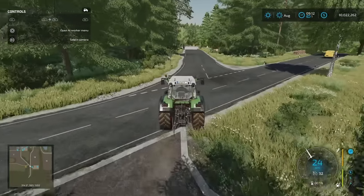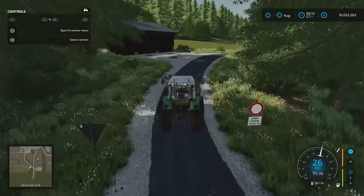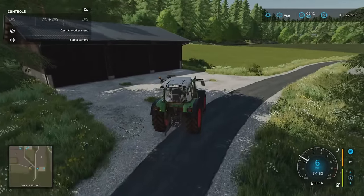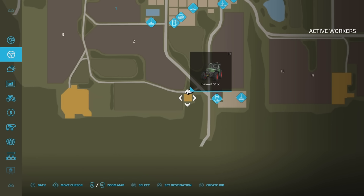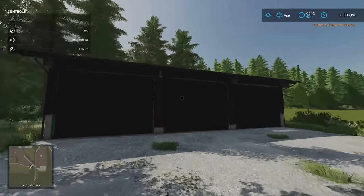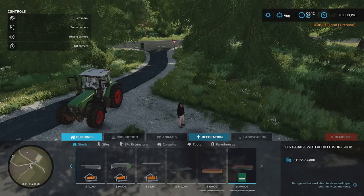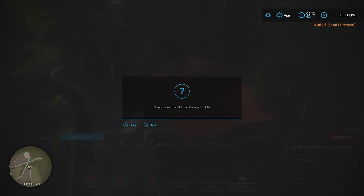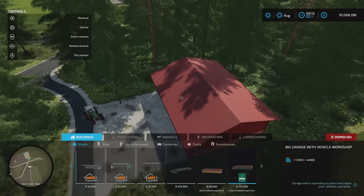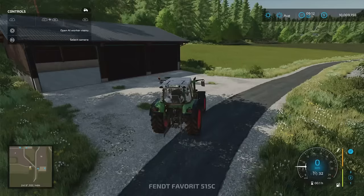While we're here, we might as well try buying it — plot 42. Buy that, and that should give us access to the shed to open the doors. If we go to Demolish, yes — we can remove it if we want to. It asks 'do you want to sell the small garage for zero?' So you don't actually make anything selling any of the buildings. That's curious.